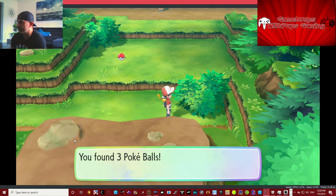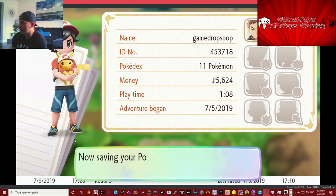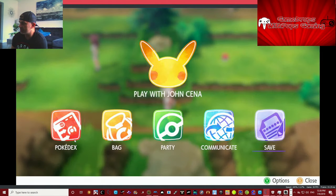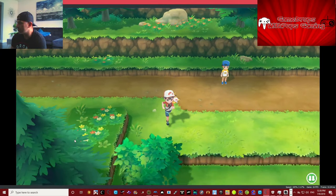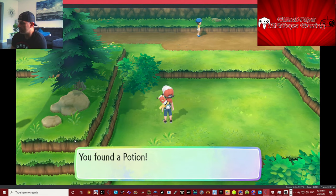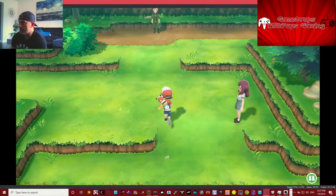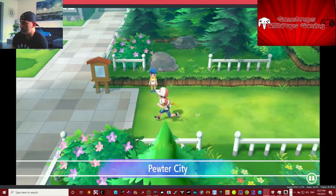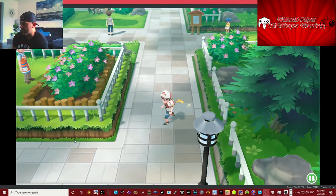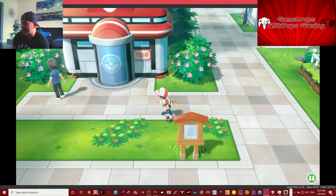Get this first — save it up. Go get that Pokéball — Potion, nice! Back into Pewter City we are. We have to go down the long way to get to the old Pokémon Center right here. Then we're going to save it and end it at this point. Next episode we'll carry on from here.